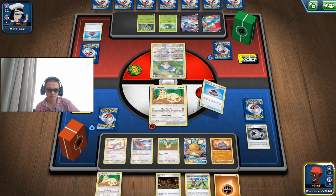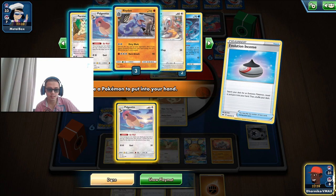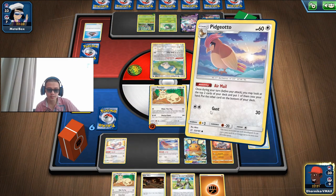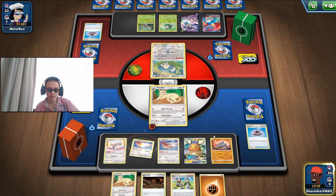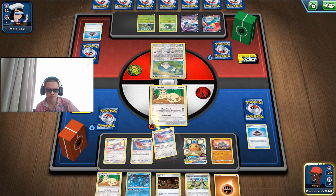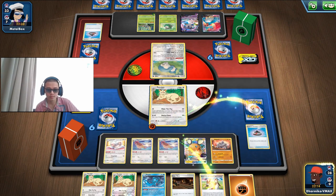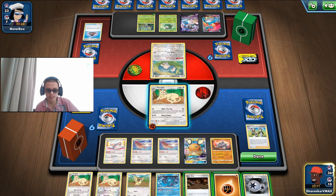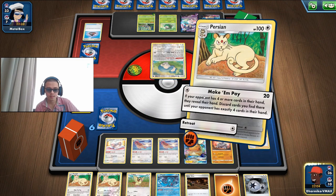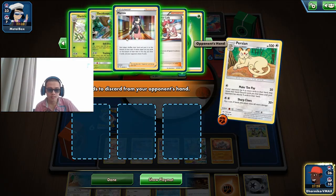Let's Air Mail first. Gossifler is useless now — we've already set up our bench, so it's no longer useful to us unless we want to discard it with our Make-Do. We actually need a second Meowth. I'm gonna save those. Galar Mine later because Snorlax is heavy enough. Let's discard the Marge and the Dark Traits.